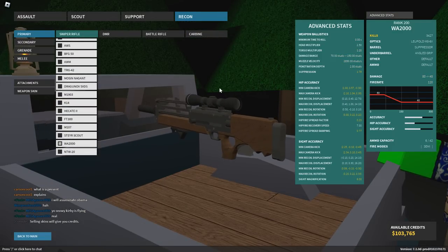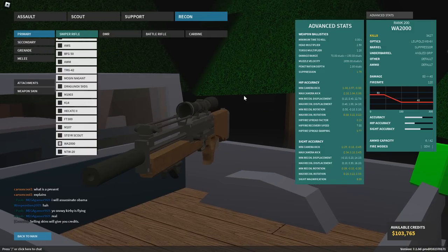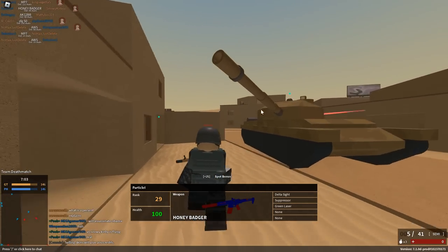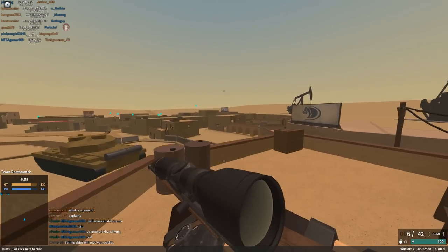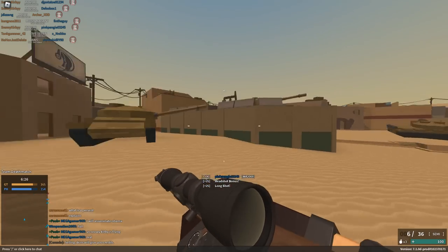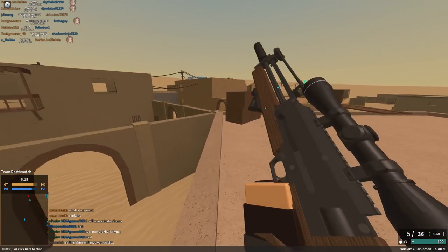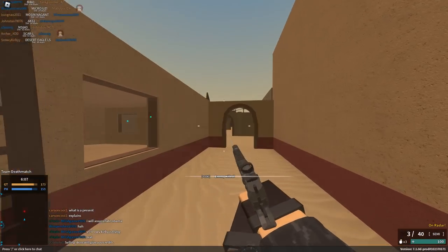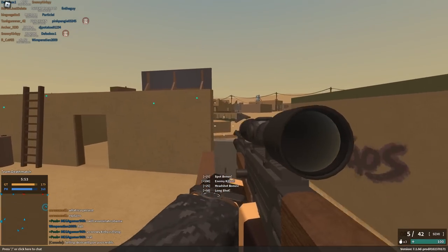The Watt 2K also got a pretty interesting rework — now it's more like a DMR. It one-shot headshots at all ranges and has 120 RPM. So if you're really good at headshotting and you don't mind the terrible handling, this could be almost better than the scout. The one problem is it only has six bullets, and with 120 RPM you're going to run out really quickly every single mag. It's like a scout with more fire rate, less bullets, and worse handling. I'm not really a fan of the Watt 2K still — I hate the handling so much, it makes me want to quit sniping.